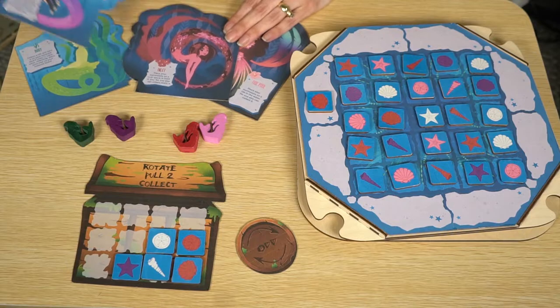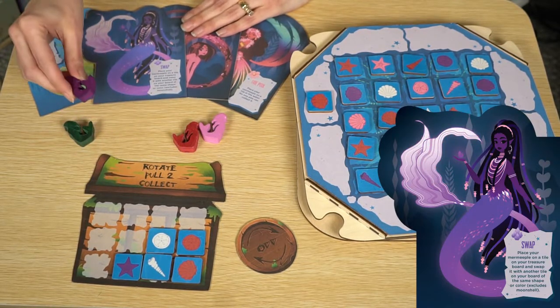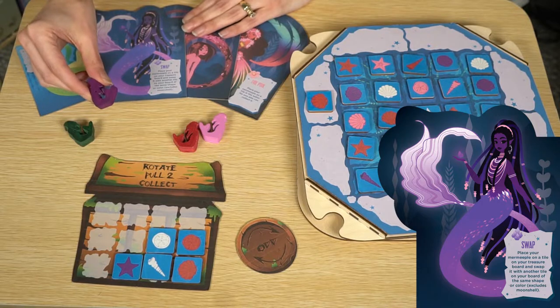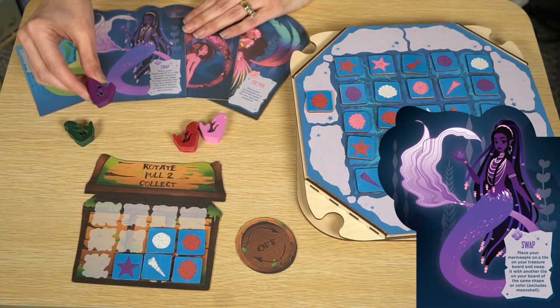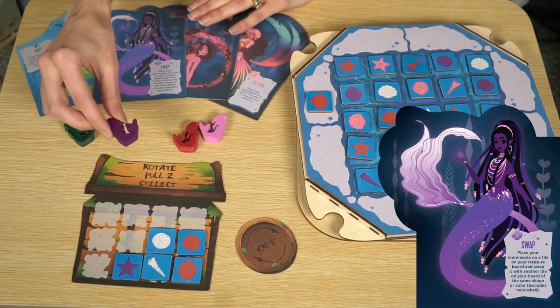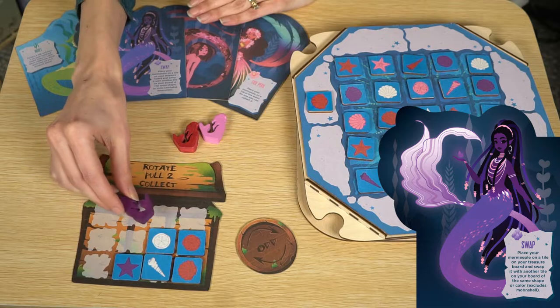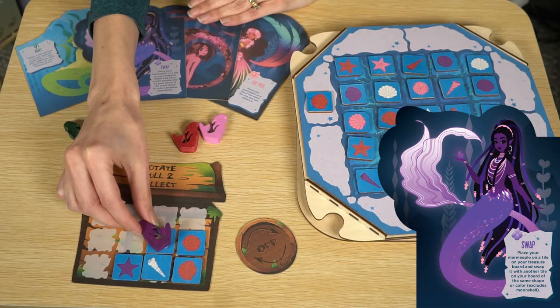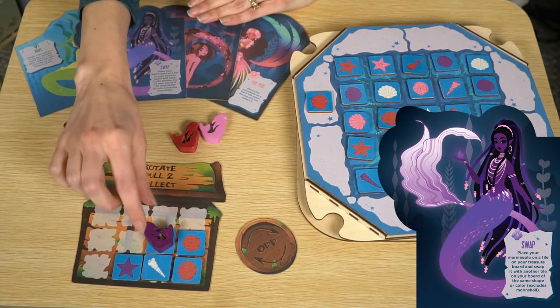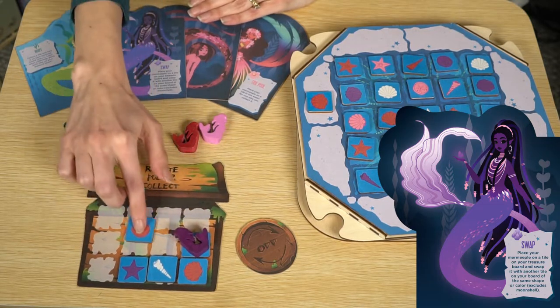Next up, our crystal mermaid has a swap ability: place your mermie bowl on a tile on your treasure board and swap it with another tile on your board of the same color or the same shape, except of course your moonshell wild piece if you are playing with that. For example, you could swap a white sand dollar with another sand dollar on your board.